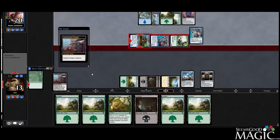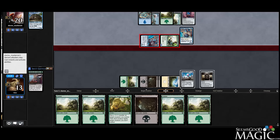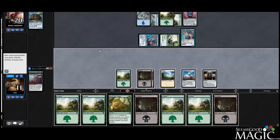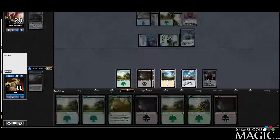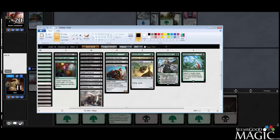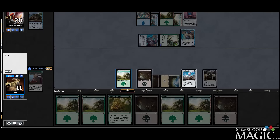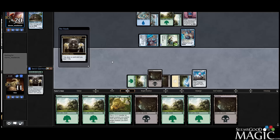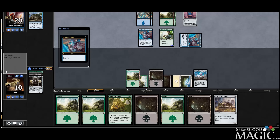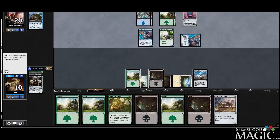So we'll blow up the turtle, take two. Let's blow up the Puzzle Knot here — oh yeah, costs three, I always forget. More black, so we can do this. Pillar Bug is actually pretty reasonable. They put a card on top again.